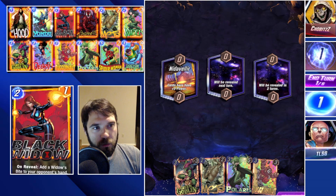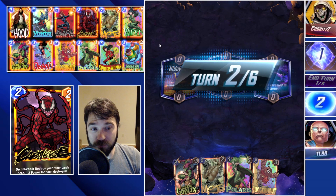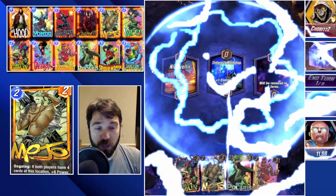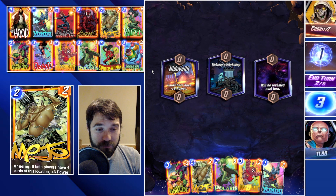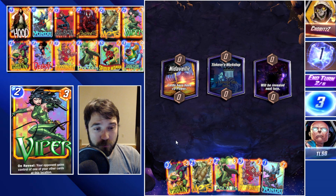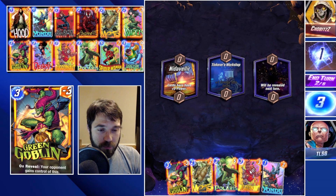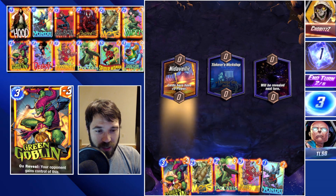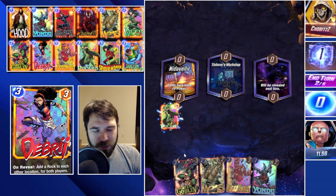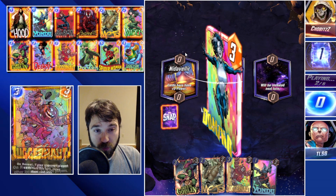Let's jump into one more. Next up we have Chobits and the first location is Nidavalir — that's always a crazy one. If they have an Iron Man or anything that really helps push a large amount of power, it can be tough because they can elevate the power past what you're able to. So instead, maybe we do a Juggernaut — let's just play Polaris into the Nidavalir location. It's probably not going to pull anything, but at least we're competing for this Nidavalir power.